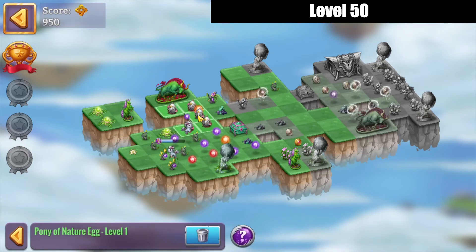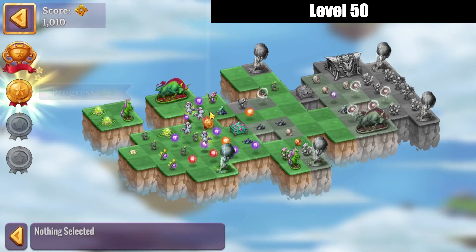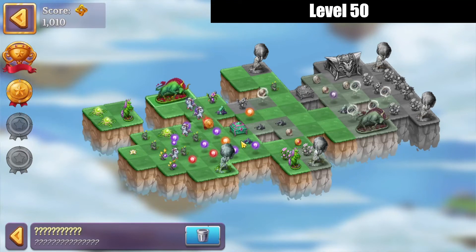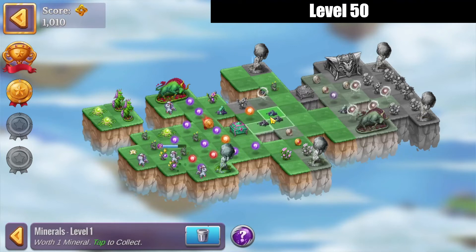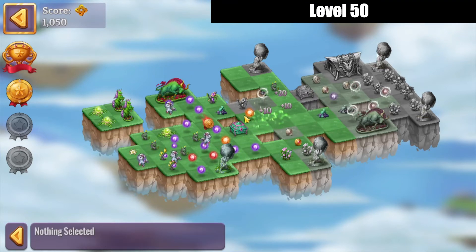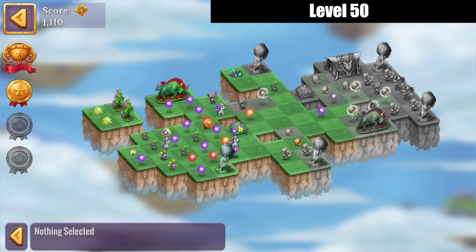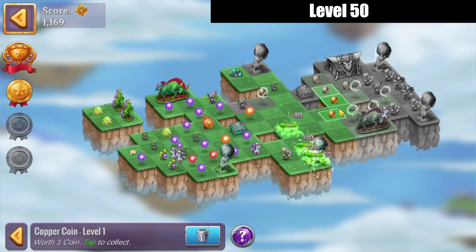We'll merge those eggs — that's the first quest taken care of! Now that other topiary up here — we're going to merge those minerals, then merge these minerals on the right, take care of that spot. We're going to bring over some orbs, merge those to heal out that piece of land, and bring this orb down, launch that heel, and get that coin so we can merge there.